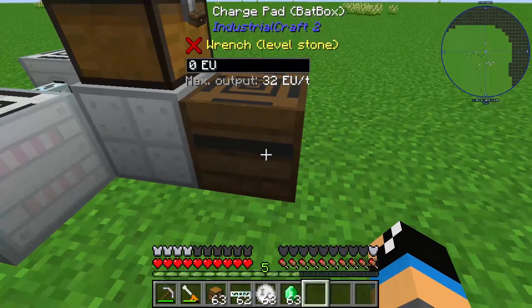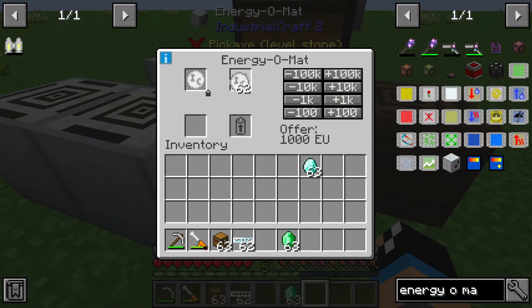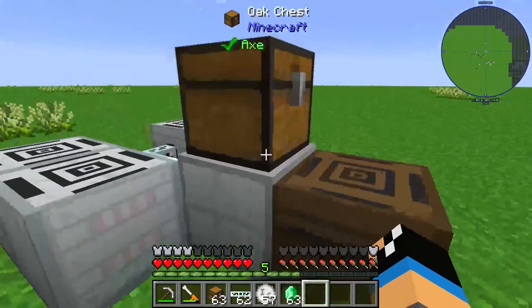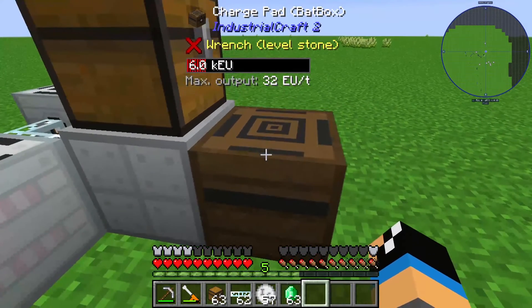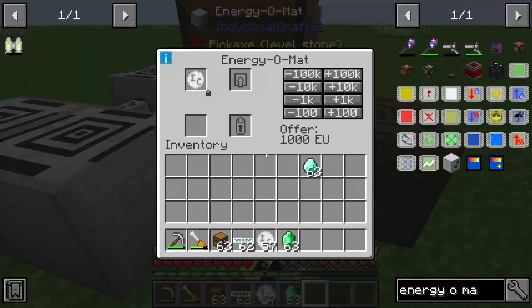We need our buffer box here and you can see the buffer box is empty. We will put in 6 industrial credits and you can see our Energy O-Mat is loading up the charge pad so that we already have 6000 EU in this buffer box. The Energy O-Mat transfers all the items and energy.